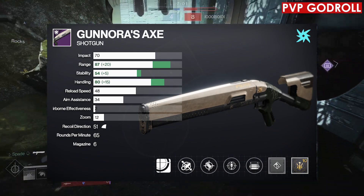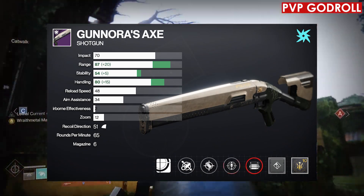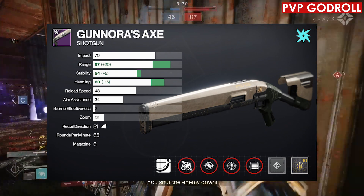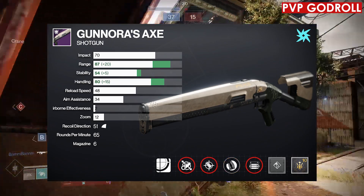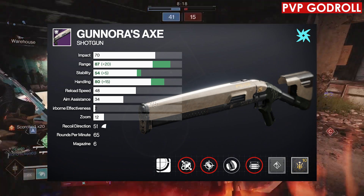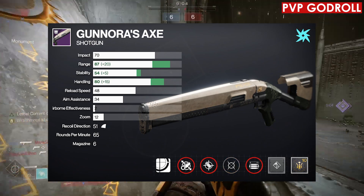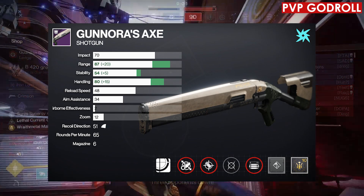So just to recap the PvP god rolls: the first — column 4, Opening Shot; column 3, Threat Detector; column 2, Accurized Rounds; column 1, Fluted Barrel, with a Range Masterwork and Freehand Grip mod. For the second roll, if you're the type of person that likes to blint or use a shotgun melee playstyle, I would switch out Threat Detector for Hipfire Grip. For the third and final roll, if you want to bring your aim assist all the way up to a 64, I would switch out the third column for Moving Target.